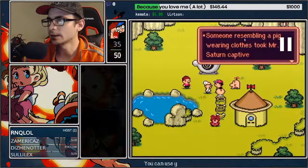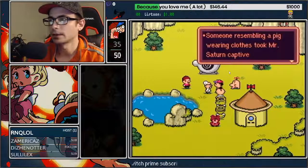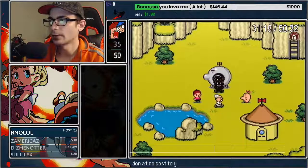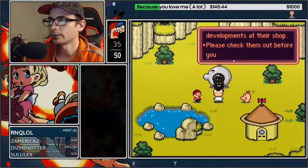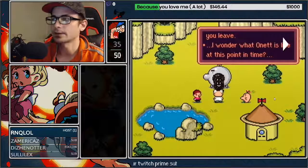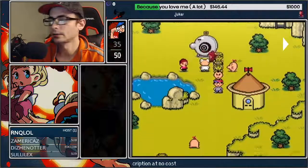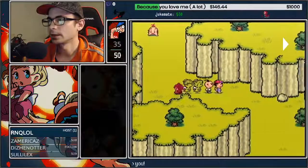Right when he starts saying 'someone resembling a pig,' that's your cue to know the dialogue is going to end. Steal the device, hold up, get into this machine, and mash A and L to make sure you say yes to him. Once he says something about 'check them out before you leave,' get ready for the prompt to end. Go down and to the right between these dudes and go straight down. Go into this little divot here, go right, touch that, and then go down.